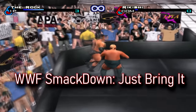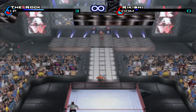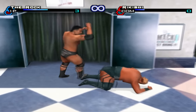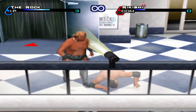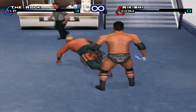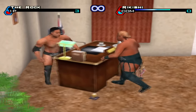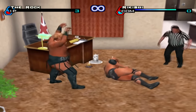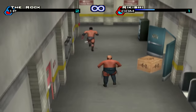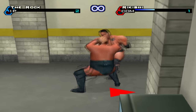Moving on to the PS2 generation and SmackDown Just Bring It, it would be the most ambitious attempt at backstage areas due to the increased power of the PlayStation 2. No longer is the ramp and stage two separate areas — you can freely move around and walk towards the stage to move to the backstage. Once you get there, you will see an incredible difference, as the backstage areas are now wide open with the ability to take the fight to different floors in the main hallway. The outside areas have also been massively expanded — no longer limited to a small section, you can go all the way towards Times Square in New York where the WWF New York restaurant was located and fight inside there.